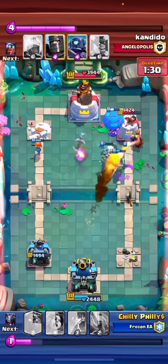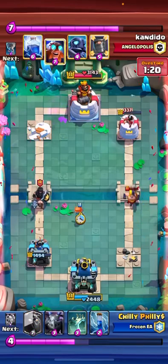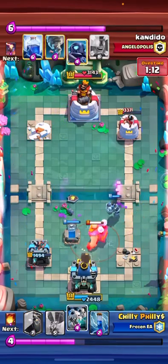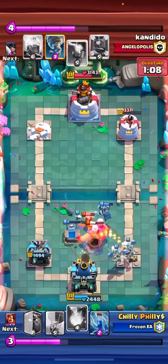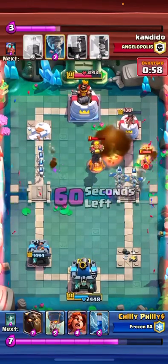I send a Balloon — it gets a hit, and yeah, all we have to do is cycle. I put a Valk down, and I have Tombstone there, so now all the towers are locked on. Skelly Drags clean up everything, and now it's just Fireball cycle.